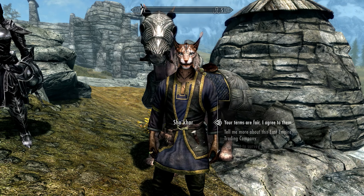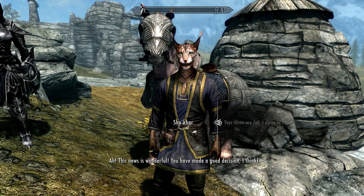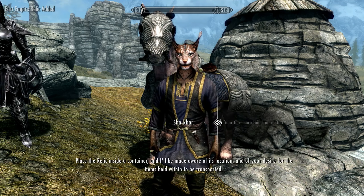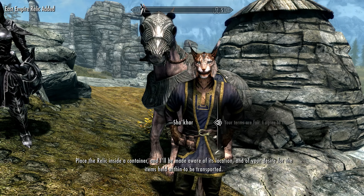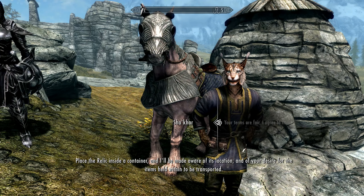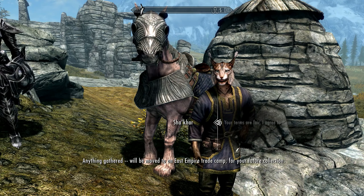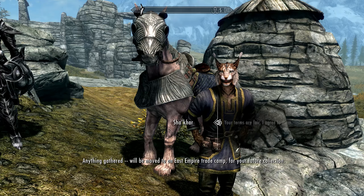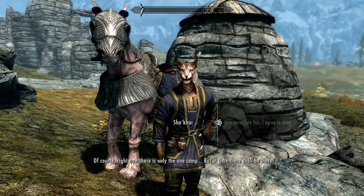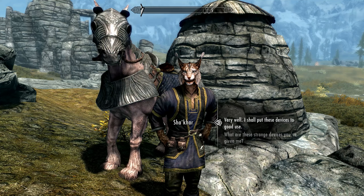We agree to the terms. Shakar says this is wonderful and gives us some relics to take. He explains we must place a relic and he'll be made aware of its location and our desire for items to be transported. Anything gathered will be moved to an East Empire trade camp for future collection. Right now there is only one camp, but in time there shall be more.